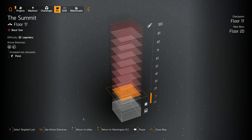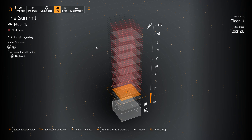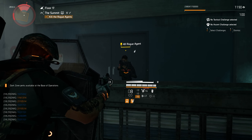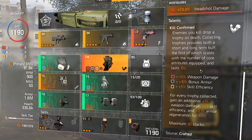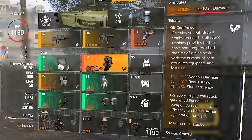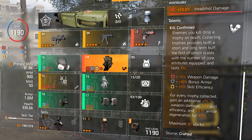To get the Memento backpack, a lot of you have asked about this — the simple way is to go to Summit, change the target loot to backpacks, and farm Summit on Heroic or Legendary. I'd say just farm it on Heroic until you get the backpack, then build this and switch to Legendary. The Memento talent gives you trophies by killing enemies. These trophies give you weapon damage bonus, armor, and skill efficiency depending on your red, blue, or yellow core attributes. The second part of the talent gives 30% weapon damage, 30% skill efficiency, and 3% armor regen for 5 minutes once you reach a maximum stack of 30 trophies.